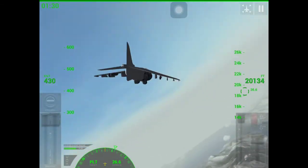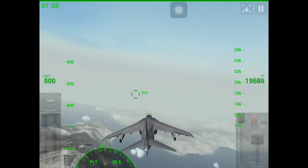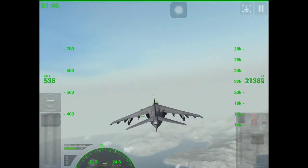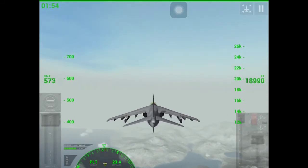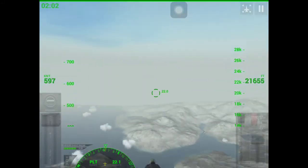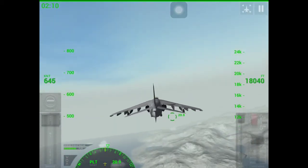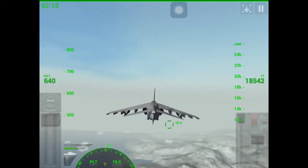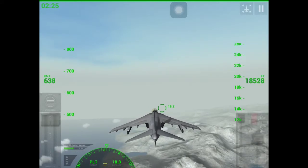Brilliant! To the PLT. Flying a plane — something you need, as I think I mentioned in episode 1, is patience, because it takes forever. This plane isn't particularly fast either. We can try and get our speed up by going into a bit of a dive. Sonic boom — did you hear that guys? That's sonic boom. That's what I love about this game, the reality of it all. Getting closer and closer to the PLT. Can we go faster? It's taking forever.